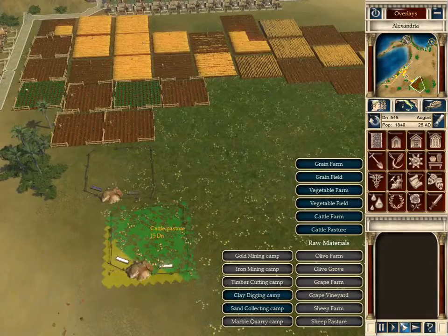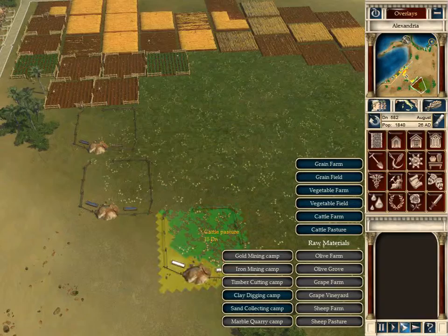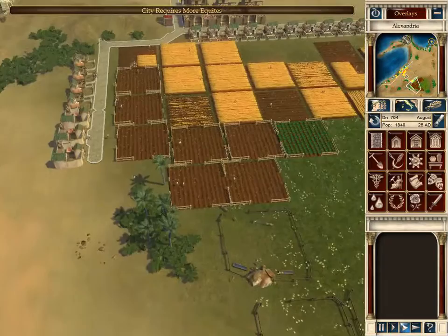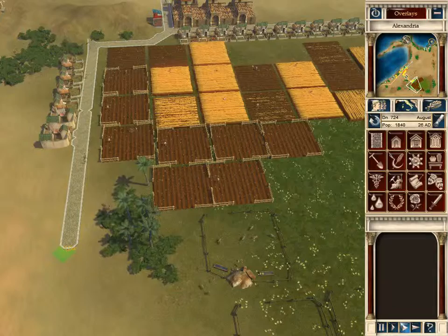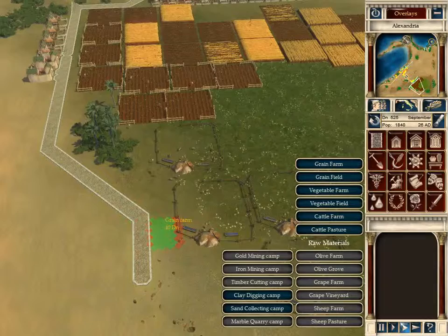Let's get a couple cattle pastures - we can farm these cows. It's a bit far but we'll have to make do. Instead of three let's just get two, because cattle farms seem to be extremely overproductive, which is very odd. I guess I understand it in a way - you just have to feed the cow and all you have to do is have them graze on grassland.